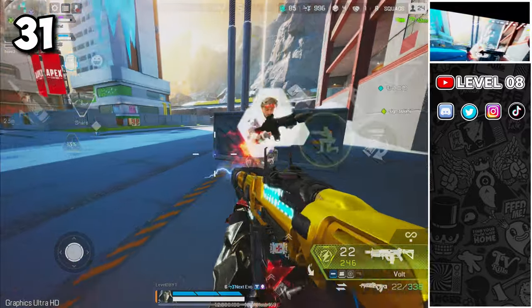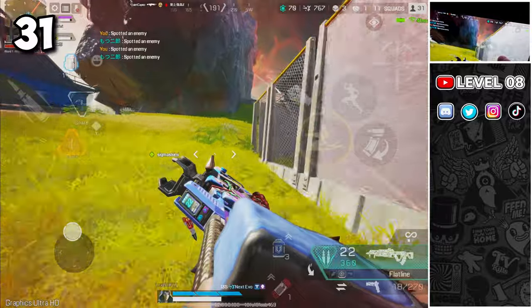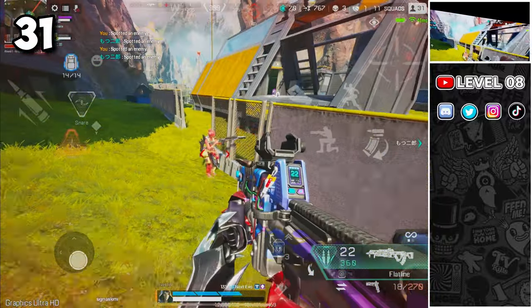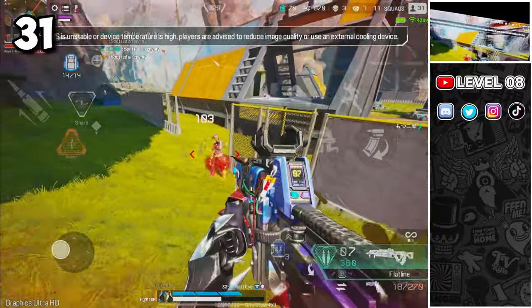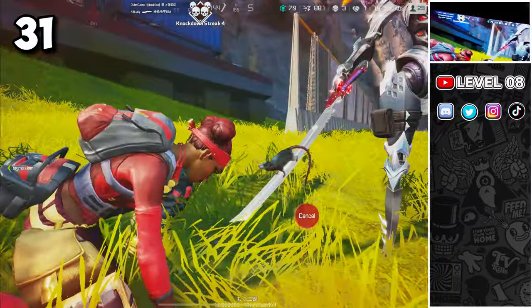Aiming down sights increases your accuracy but will slow your movement down. In close-range combat, you may want to switch to hipfire and strafe or crouch spam. This is especially useful when using shotguns or SMGs, as it allows you to deal massive damage while dodging enemy bullets.